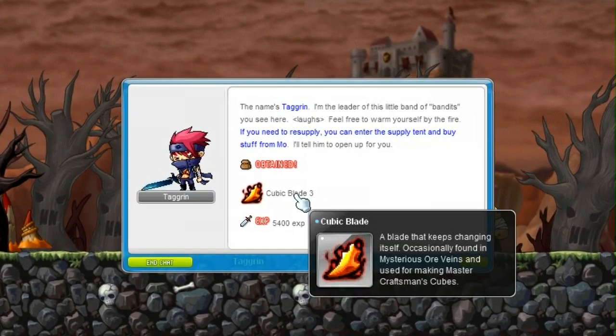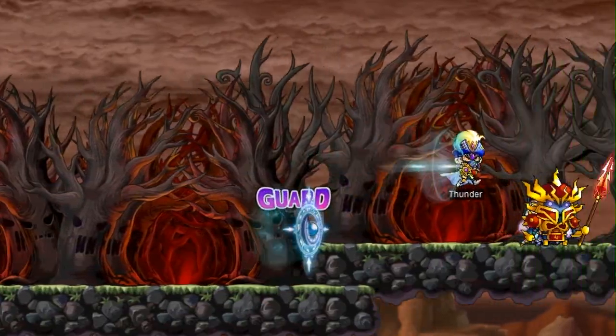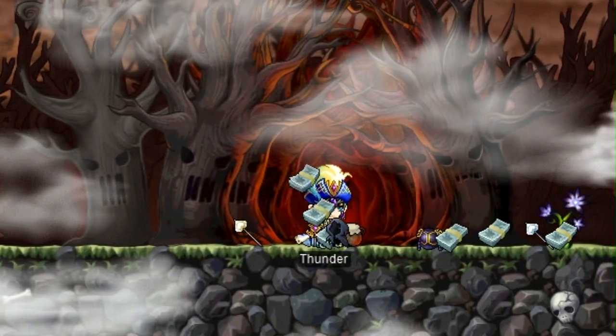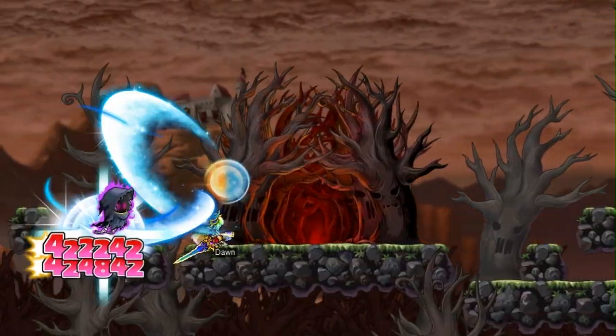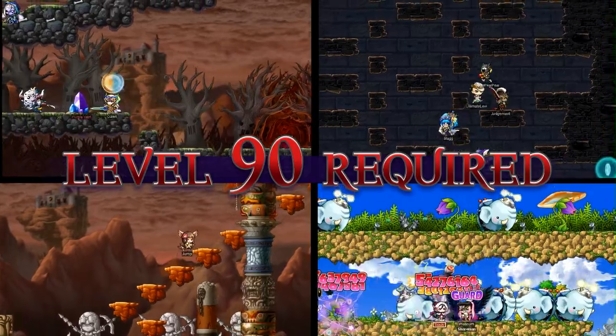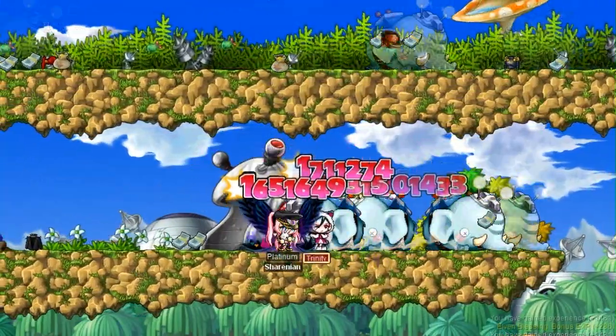In addition to quest experience and rewards being updated, all the denizens of the Phantom Forest, including Stormbreakers and Elder Wraiths, will be updated with new loot drops. The level requirement for not just the Phantom Forest quests, but all Masteria quests have been raised to 90. This gives players seeking a challenge that much more incentive to get their characters into fighting shape.